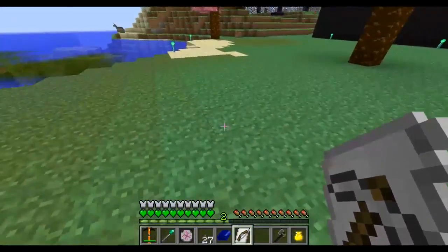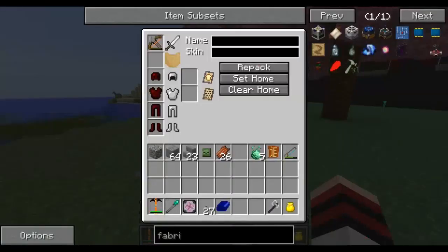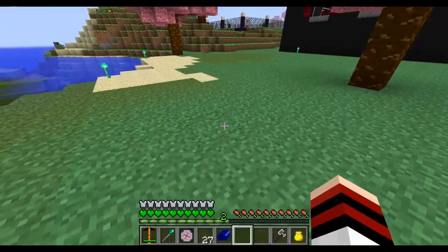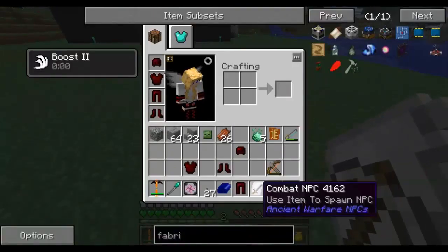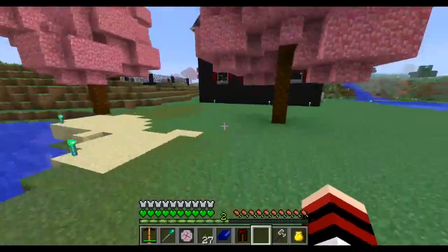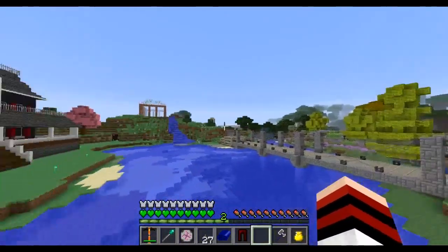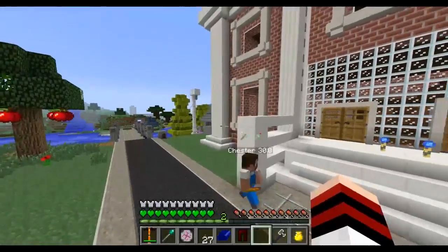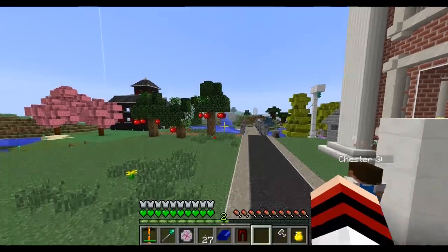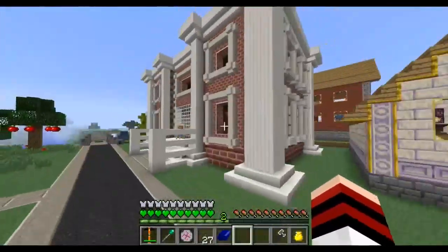I also created this guy — meet the archer dude who has red matter armor. I'm actually going to take off his red matter armor and EMC it again. The reason I made him was to test something. I tested it in a creative world and it does not work — the Ancient Warfare guys do not attack the Ender Dragon. You might be able to do it with the command baton, but yeah, it's kind of pointless anyway because the red matter armor is not infallible.